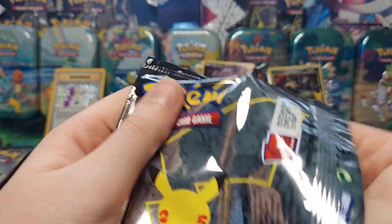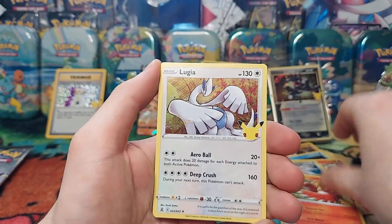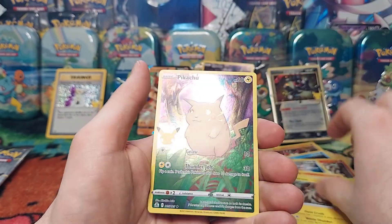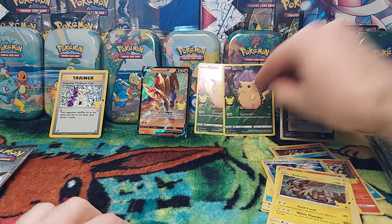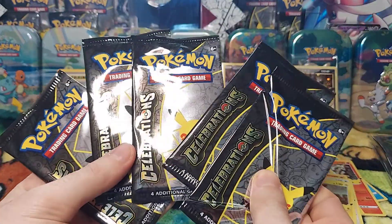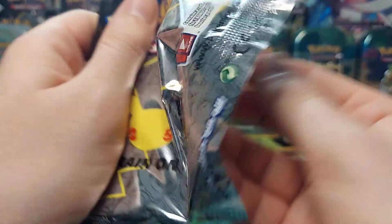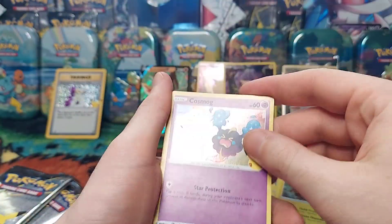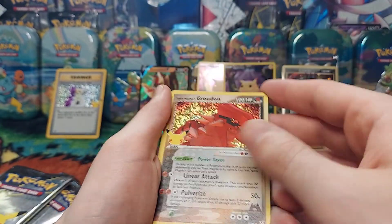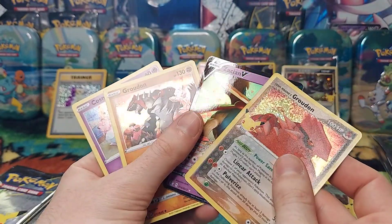Pack number five: Ho-Oh, Lugia back-to-back — that's pretty cool — Zekrom, and another Pikachu. Pack six: Groudon, Cosmog, Team Magma's Groudon — let's go — and another Zacian V. Cool.